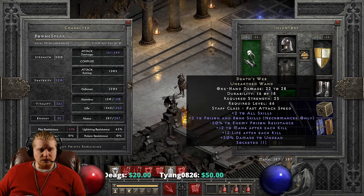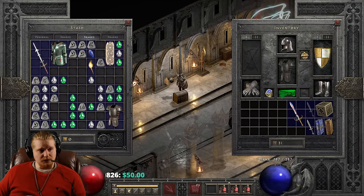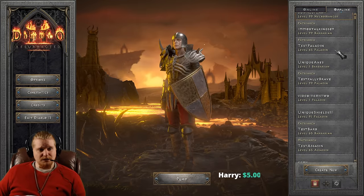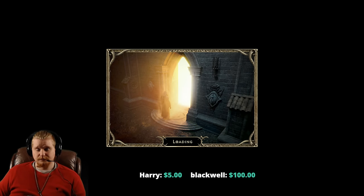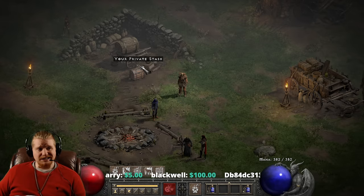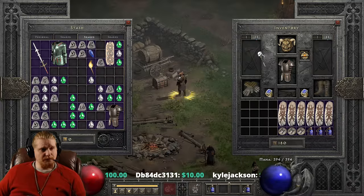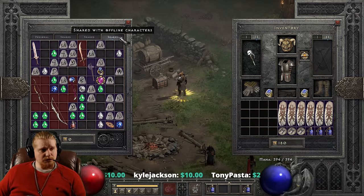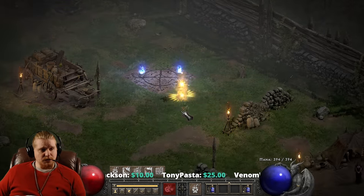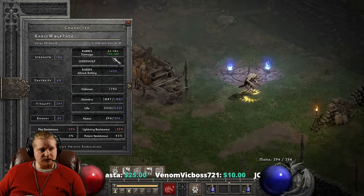We need to take this over to a poison nova necromancer — actually, I have a rabies druid, so let's take it over there instead. That'll be fun. Poison nova necromancers are boring; let's go take it to the rabies druid. My rabies druid is actually a rabid wolf pack. He's set up for summoning slash rabies, so he's probably not going to be the greatest. Let's give him his Bramble back and Death's Web. Death's Web gives him relatively low damage — only 85 to 130 on feral rage — but if we switch to rabies you'll notice we have a nice 17 to 18k rabies damage.